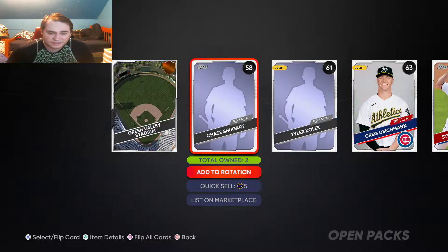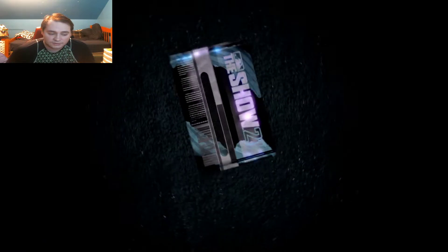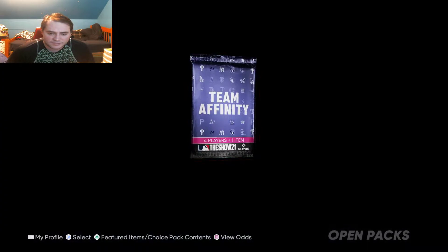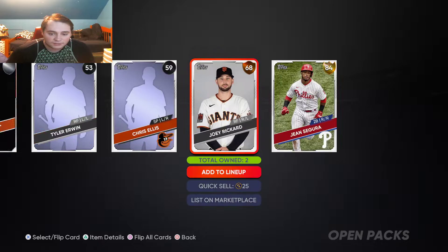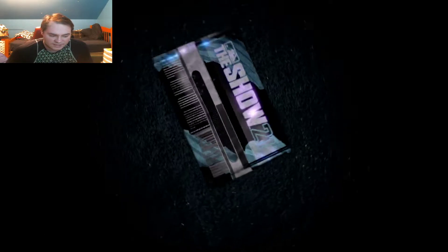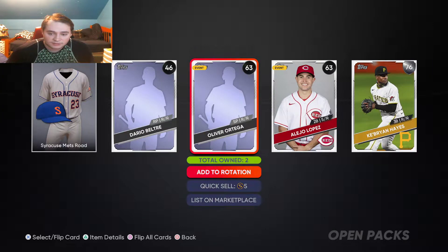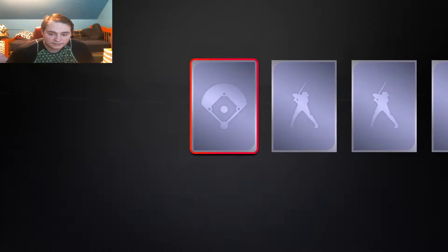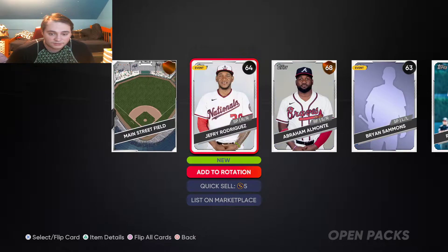I believe there are like two golds I still need, and then just diamonds and the commons that were recently added. I've sold everything but my commons for duplicates — I started selling my commons, I just didn't get around to finishing it.